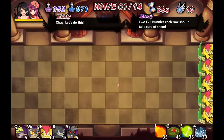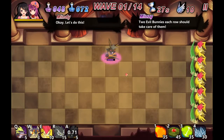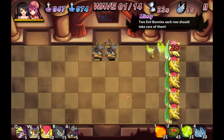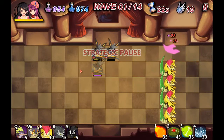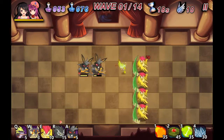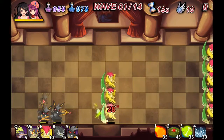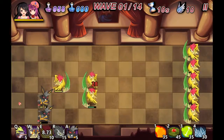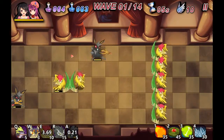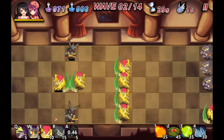We have spent some time leveling up some of our characters. Now that we have the evil bunnies, we can attack the shielded units. Very nice. Two bunnies per shield. Need to spend some time leveling these bunnies up.